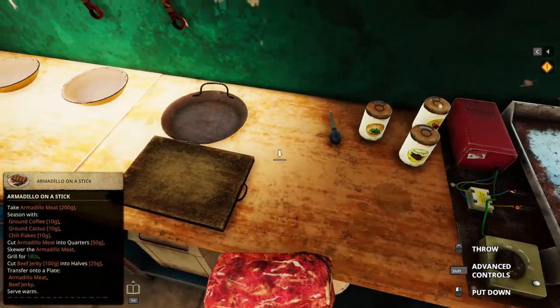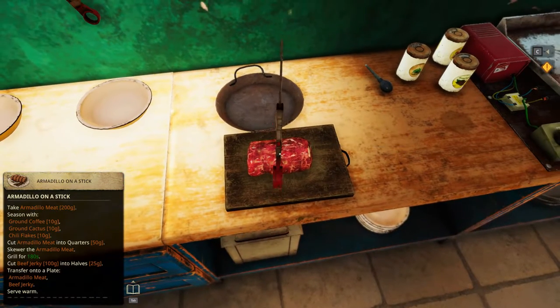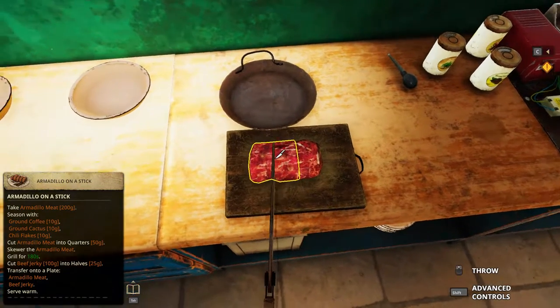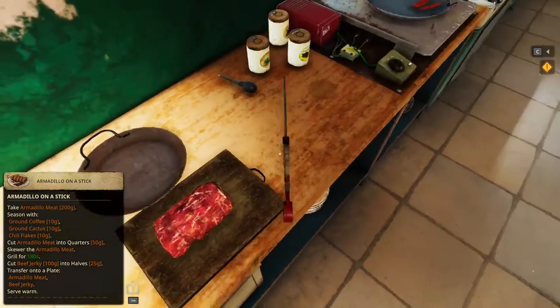We need to take the armadillo meat and cut 200 grams. It's kind of difficult to get this. It's not half, definitely not half. Okay, 223 — we need to trim this a little bit more.